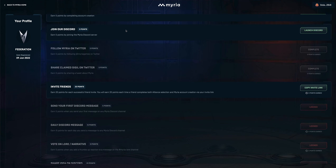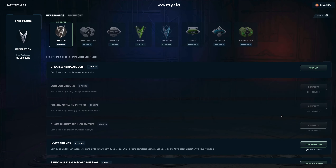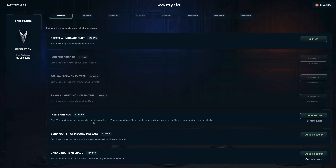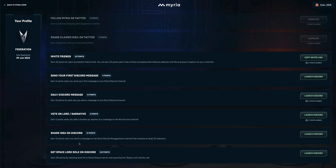As you can see, down below the other missions are still locked. So how do you unlock them? Join Discord — and now the other missions in Discord are unlocked. Just complete those missions every day so you can earn more points to claim those NFTs.